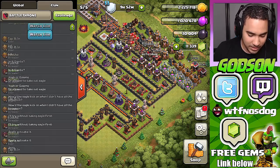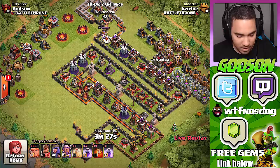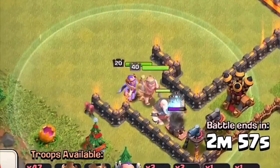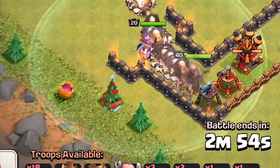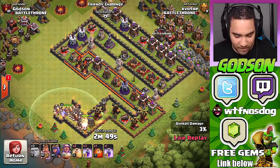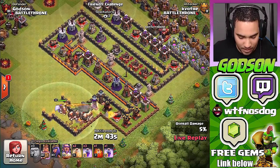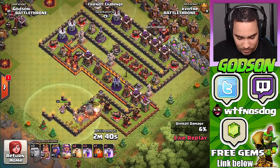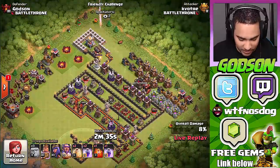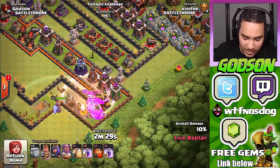Okay he's going in — this might be it. Is it possible for him to do it? Oh, we got another guy too! Don't want to butcher your name. Use your queen — oh wait, he's using heroes. Okay, this is it. But he doesn't have a freeze spell, so that's the problem. You gotta take out the eagle artillery — it's not good, it's not gonna work.